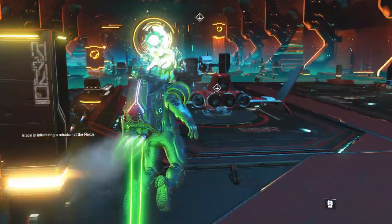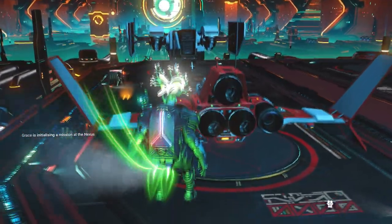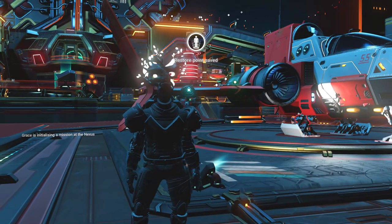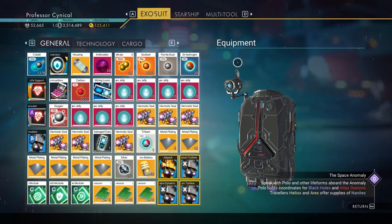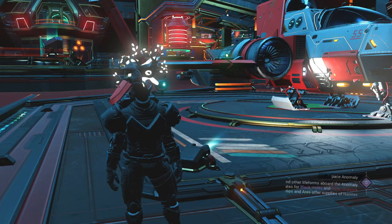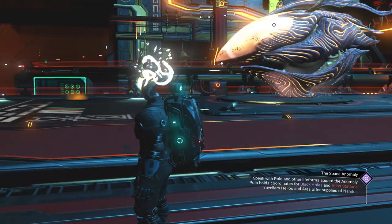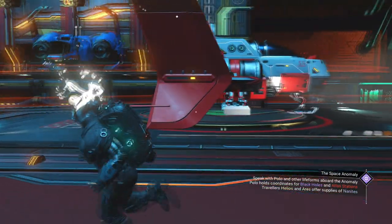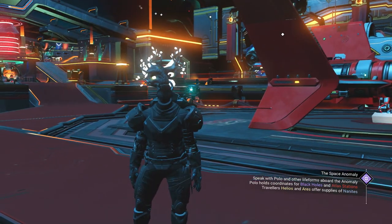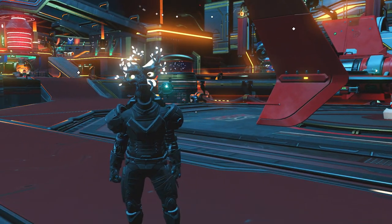One last thing you need to do: go back over to your ship, jump in and out — that creates a save point. So every time you reload your auto save going forward, you'll keep the armor on. There's no need to keep going back to the Appearance Modifier every single time to put your gear back on. You can also free up the extra saved outfit slot — you now only need one, and you can delete the others.